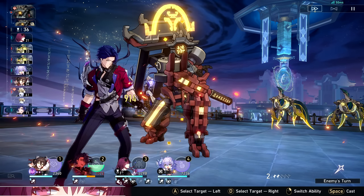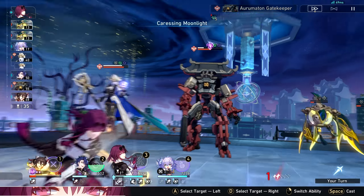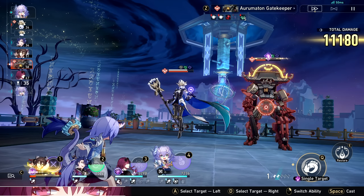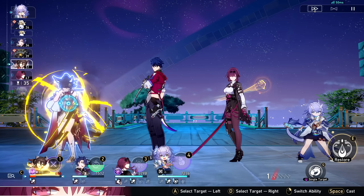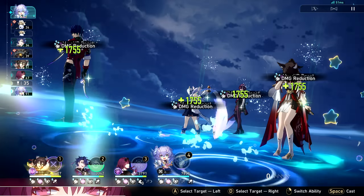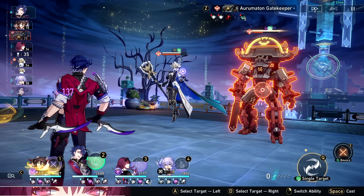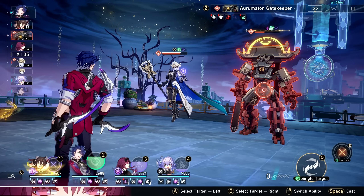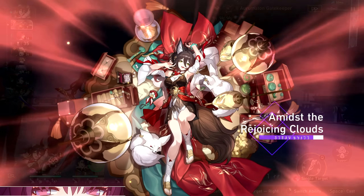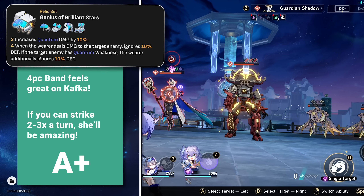If Kafka can strike two or possibly three times a turn, you're easily dishing out an absurd amount of damage between cycles. I'm a firm believer that attacking more often completely nullifies the loss from the 20% attack increase of the Band of Sizzling Thunder four-piece. It really depends on the speed threshold and how many cycles you're aiming for — usually clearing one side in three to four turns, up to seven to eight cycles for three-star clears.